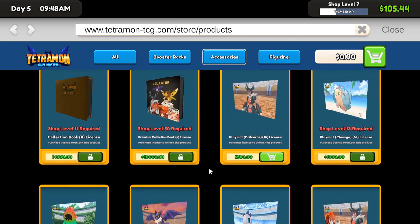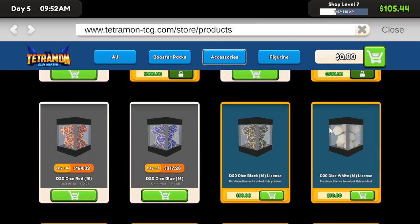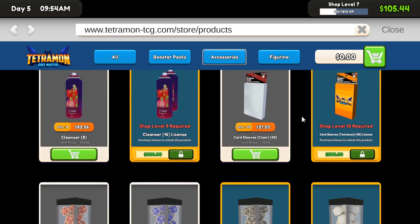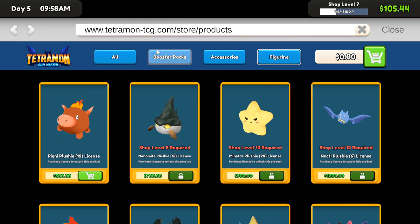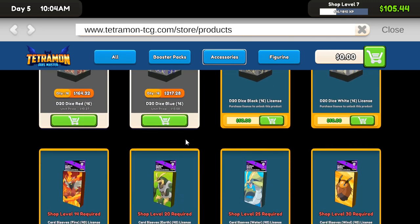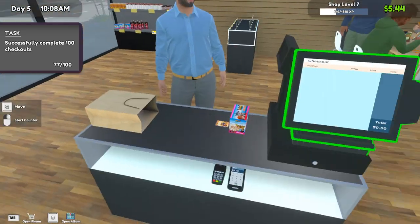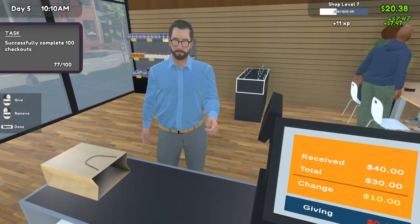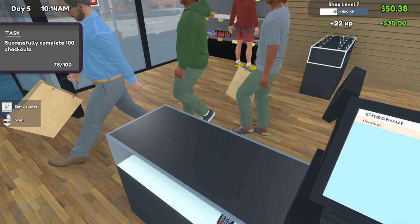Could buy play mats as well — they're 500 bucks — but we're gonna hold off before buying any play mats. I do want to try and get the deck boxes and all the dice in, as well as potentially the plushie. Let's buy the license for the red deck box so we have it.